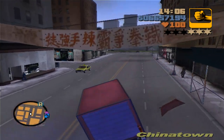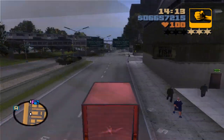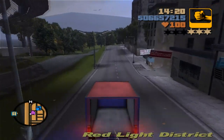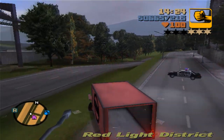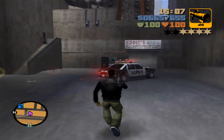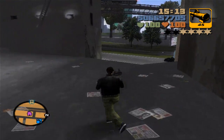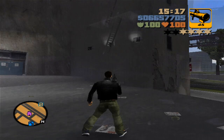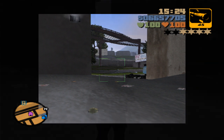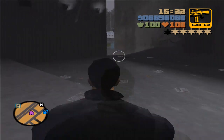For the next vehicle you're going to have to rack up a six-star wanted level. As you can see I already have about three stars. The vehicle we're trying to get is the FBI Enforcer — basically the FBI car that appears when you have six stars. You could either blow it up and put it in your garage, or try to steal it directly from the cop driving it. Getting to six stars is always the hardest part but I'm getting there.